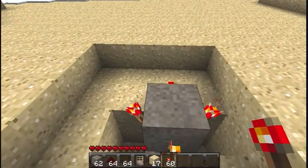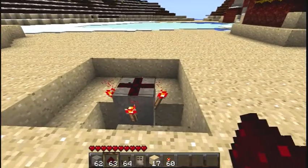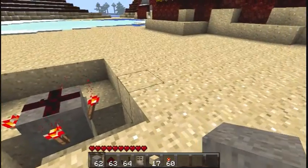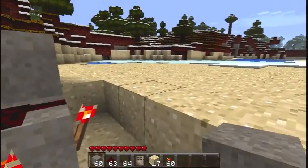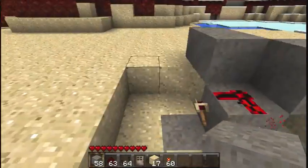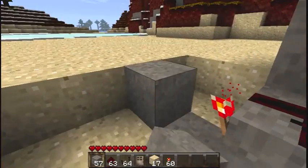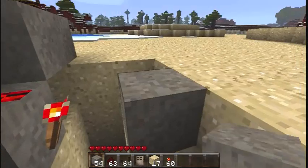So, four redstone torches around the edges, a bit of redstone powder in the middle. I don't know why this works — it was never explained, and I don't know that there's a good reason why it works. And a block over each torch. I'm very, very new to redstone — we can do suspended mid-air blocks, or whatever.